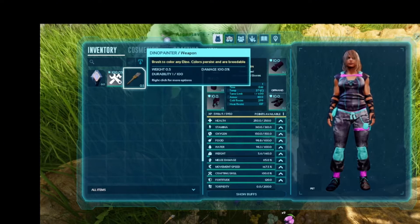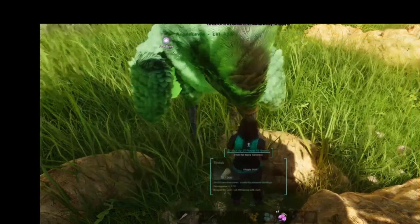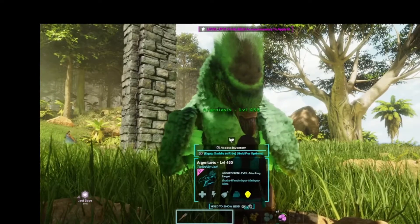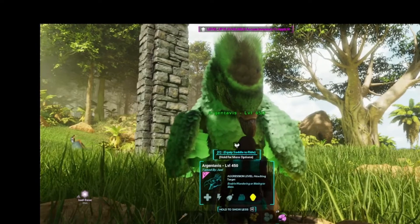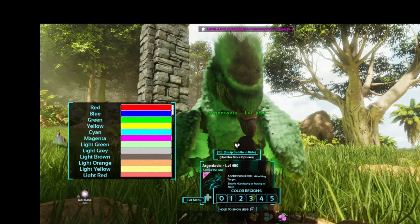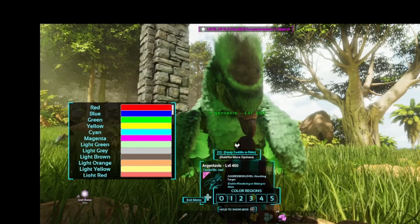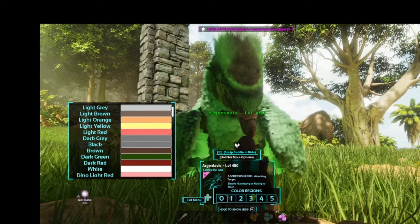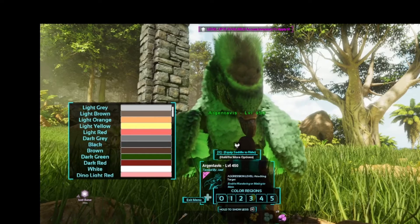All right, so once we have crafted it, we're just going to equip it. And then we're just going to left click with it in our hand with our mouse. And now we have all of these different options. This is pretty amazing.